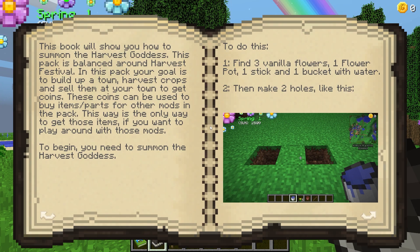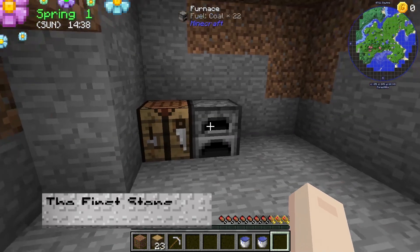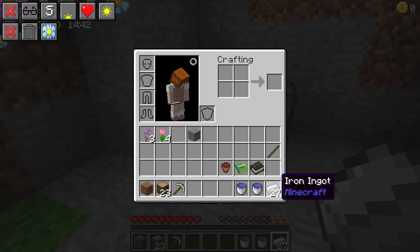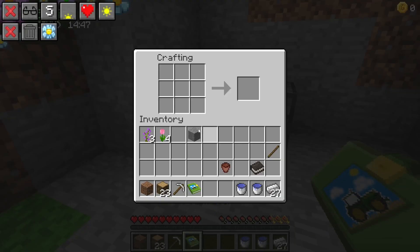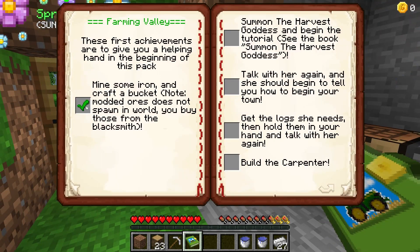Besides this, there is a guidebook to use later on after you've collected some resources. Starting off your new adventure requires you to collect some basic resources, mainly iron ingots. These materials will be used to create a bucket, which will need to be filled with water. There are plenty of resources to collect, so make sure you have chests to store them all. And once you've obtained a water bucket, you're ready to begin the first steps.